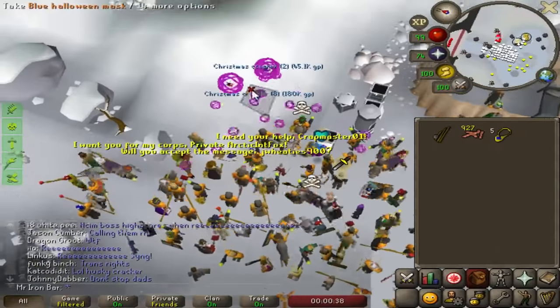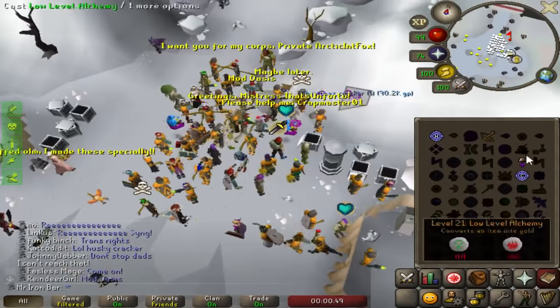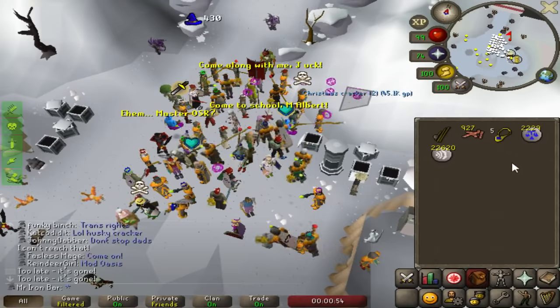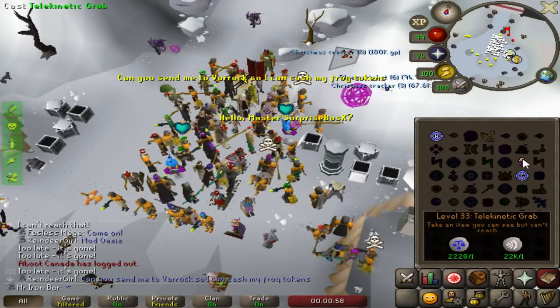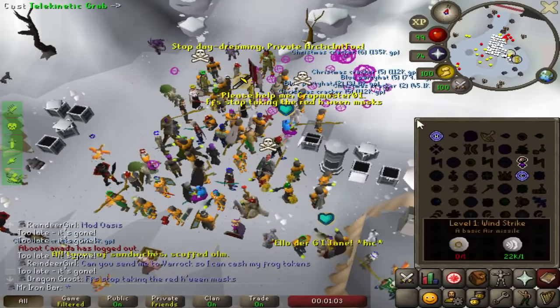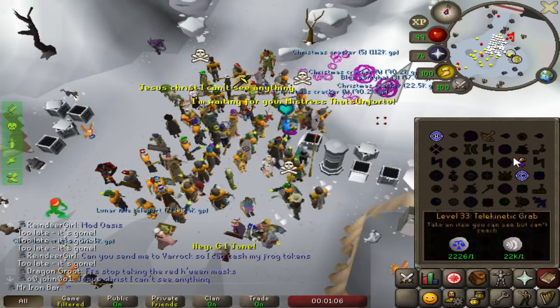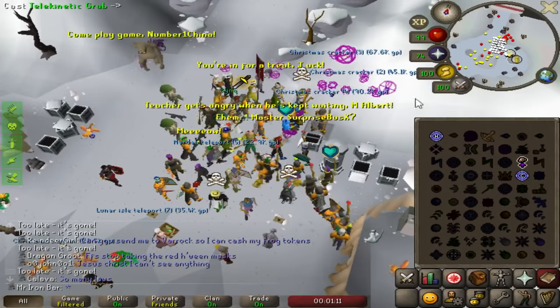Oh, what the hell — I need a cracker, come on! It's impossible to get... oh oh my god let's go! We gotta get it, one of the party hats has gotta be mine, right? Are you kidding me, I can't grab a single one... I got one! Yes, I got the purple, let's go!